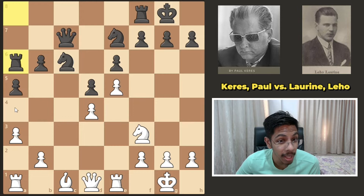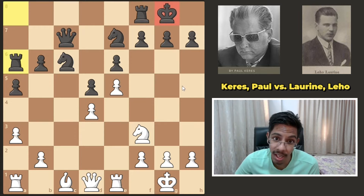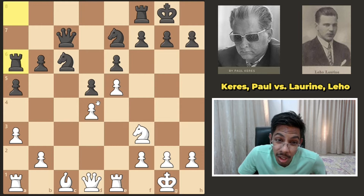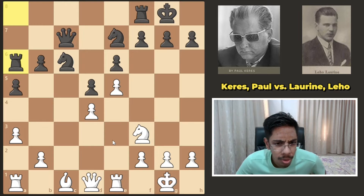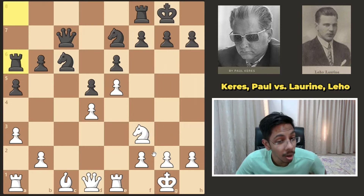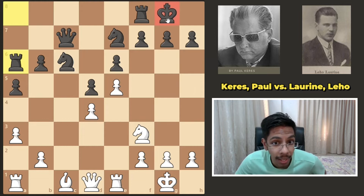On the other side, black might play a4, b5, try to get some kind of pawn break going. Or maybe hop the knight to a5, c4, put the rook to c8, play on the c file — so queenside play for black. But at the same time, this king is a bit weak. These pawns are so good, covering this and covering this. Maybe white can launch an attack — the rook goes to e3, g3, h3, attack on the g or h file. Or bring the queen to g4 or h5 and exploit this weak black king.